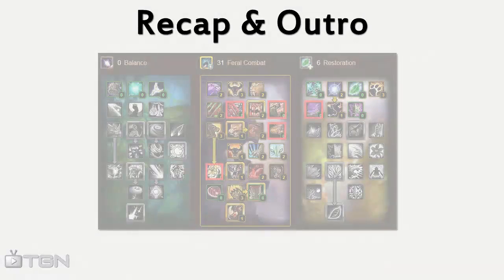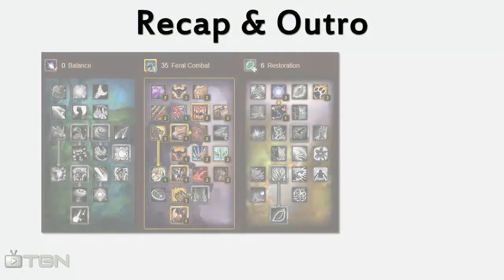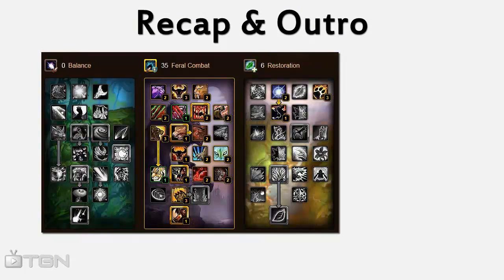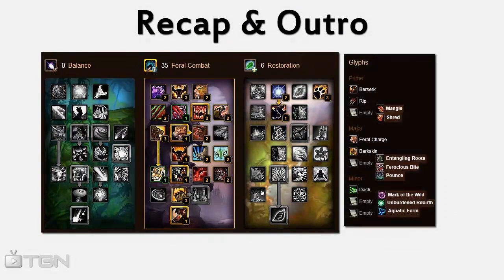Alright, before I close out this video, I'll just quickly go over the talents and glyphs. Here is the necessary talent spec — the highlighted talents are your optional ones. My current talent spec has 1 in Fury Swipes, 2 in Feral Aggression, and 1 in Primal Madness. As far as glyphs go, take these glyphs with the options of any of the others to replace them.